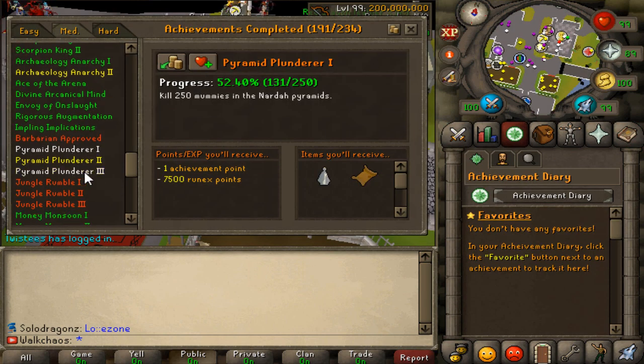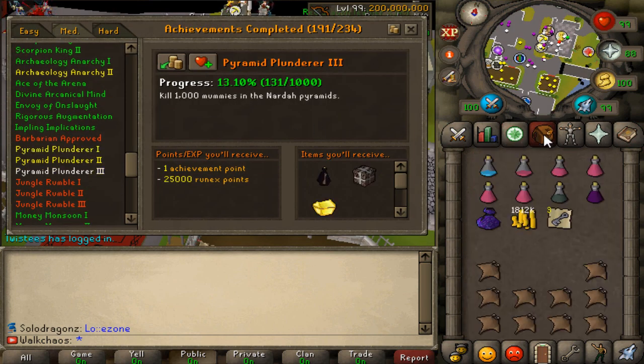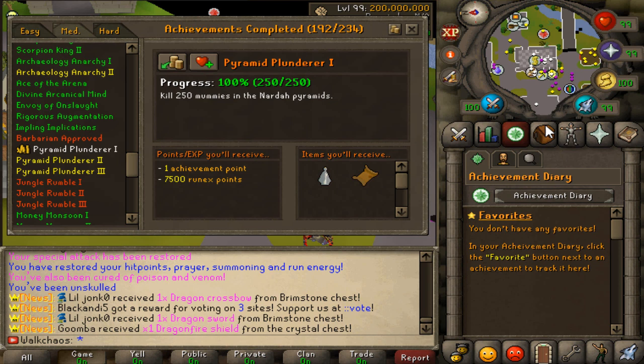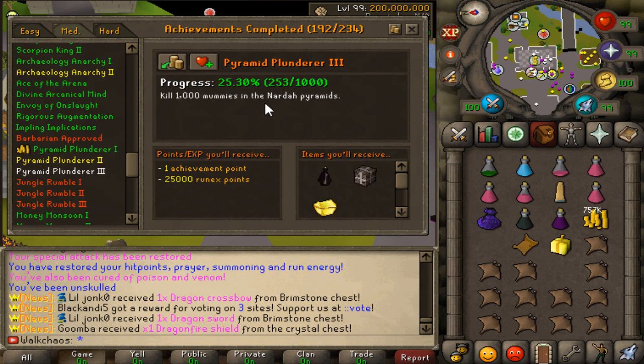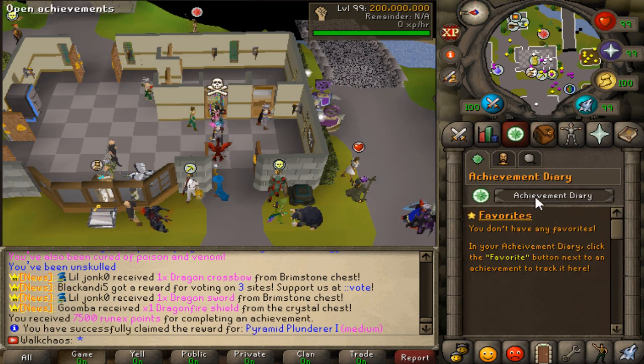The next grind is Pyramid Plunder mummies — we need 1,000 kills total and I'm only at 131 right now, so this will take a very long time. I want to get to at least 200 or 250 this session. After grinding for quite a while, we reached 250 kills — that took so long. Achievement number 192 is now complete.